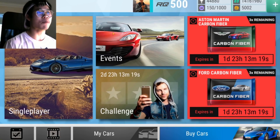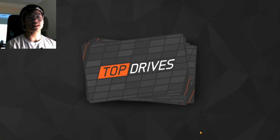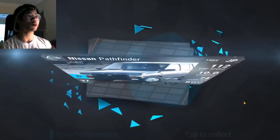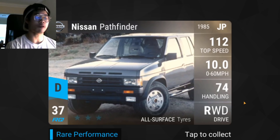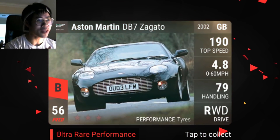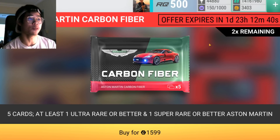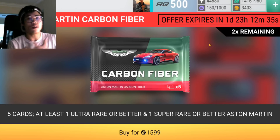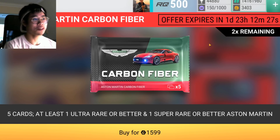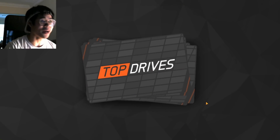Three Aston carbon fibers, then followed by some other packs — after this will be some silver screen packs. We start off with an Aston Martin V8 Coupe, nothing too special, and an Aston Martin DB7 Zagato — I've gotten this car so many times and fused it about three times. It's a decent start. The best thing about these Aston carbon fibers is I like absolutely every car I can get from them, unlike Dodge where I don't love every ultra.